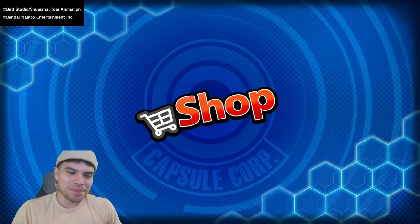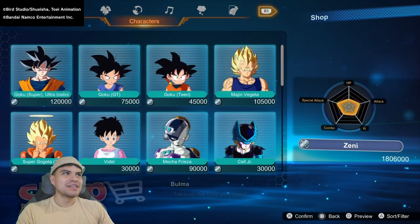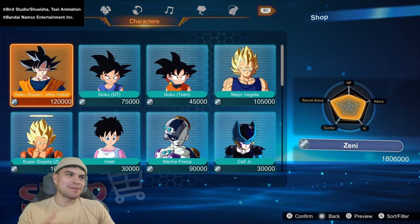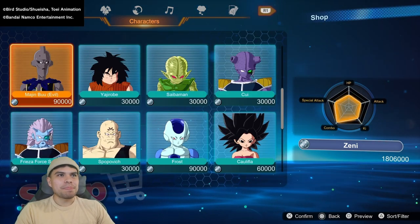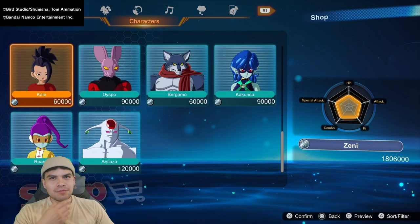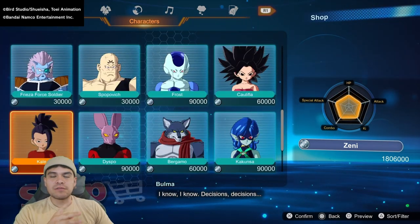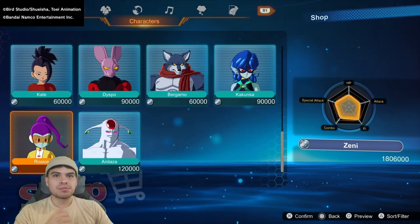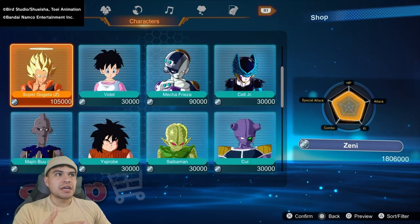Number one thing you want to do to unlock all the characters as fast as possible: just go ahead and purchase them — you gotta purchase them. As you guys can see, not all the characters are right there. There are a lot of them that are not available for purchase just yet, like Super Saiyan 4 Goku, Vegeta, Super Saiyan 4 Gogeta, some of the GT guys.